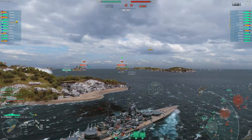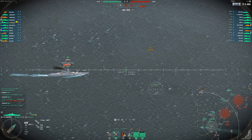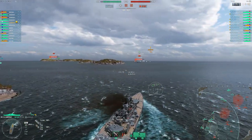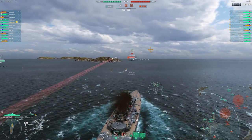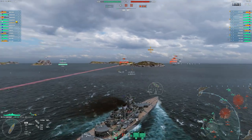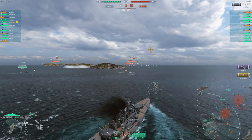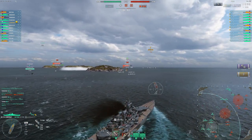We actually have to push, otherwise we're going to lose this game. Since we've given up a lot of control up in the north and most of our ships are here in the south, we just have to push. Despite it being not so great — most of their ships are going to be kiting away at long range — that's going to be tough to deal with, and there's a Shimakaze. But we have hydro to deal with that, and as you can see, my team is generally pushing with me, which is good.